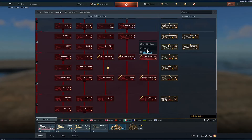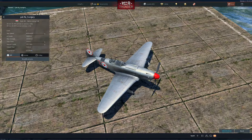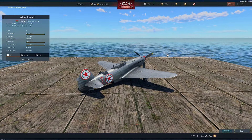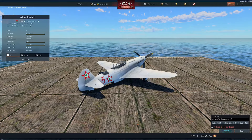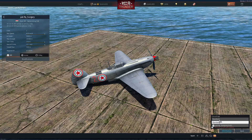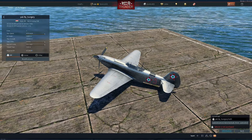First up, we have the Yak-9P. The Yak-9 is a very efficient fighter — I hate fighting them while playing the A6M5. They are very good, and we've got camouflage to show. This is red number five: you just change the number on the back to five and it changes the roundel, so that's nice.